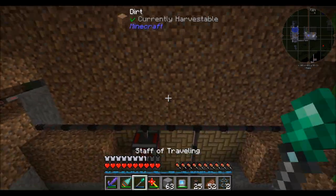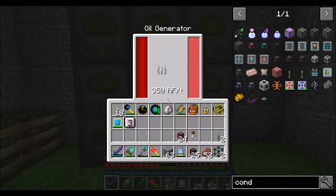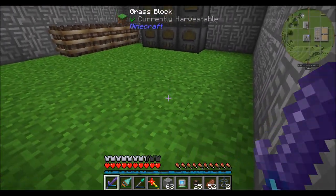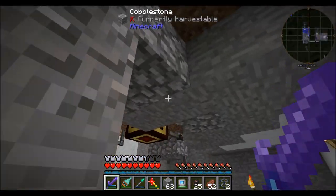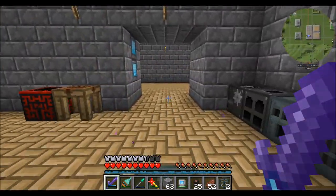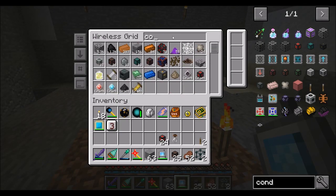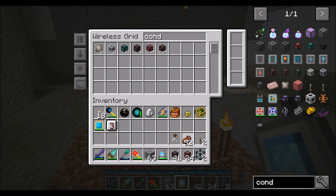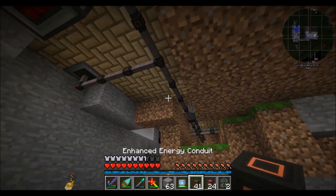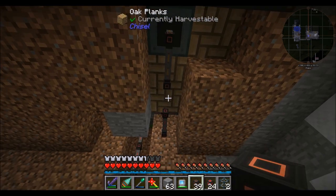I've already been using that over here, because these guys in total are producing more than the 640 we can handle. Back here underground we've been using that stuff, but nowhere else really. So time to switch it up. One of the cool things about EnderIO is you can replace energy conduits pretty easily without having to worry too much about it. All you have to do is right-click the existing energy conduit — and it automatically replaces. How cool is that?